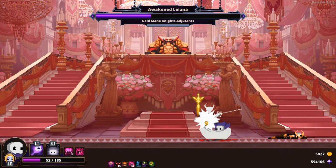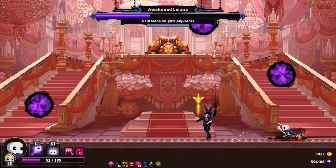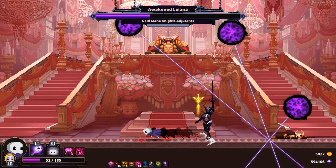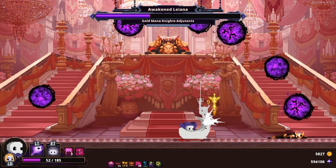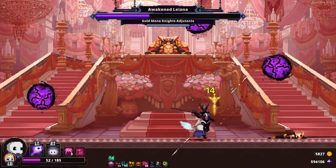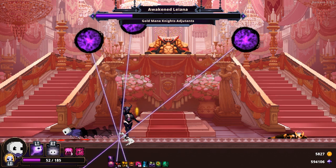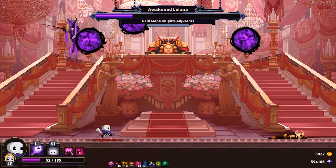One of her more dangerous attacks is performed when she raises her sword into the air, summons three dark orbs which then take aim at you with dark lines. The attacks then fire a moment later. I strongly recommend dashing to avoid this one — I find that jumping can often land me in more trouble than it's worth. Also, don't be surprised if she uses this move a few times in a row. She's very angry.